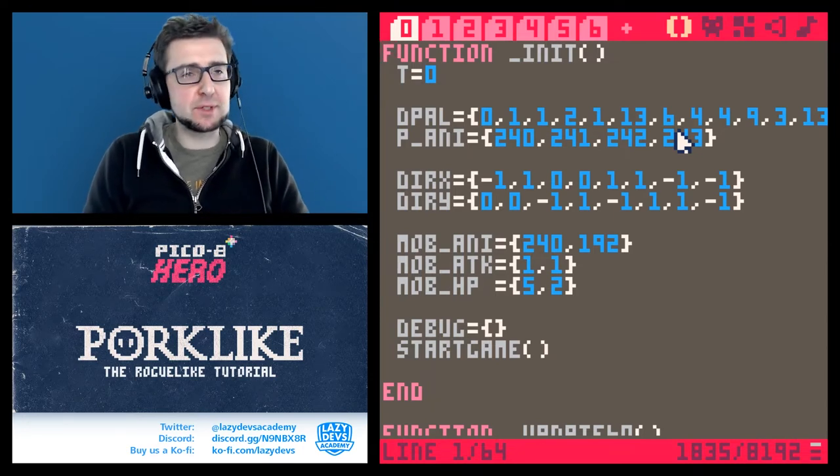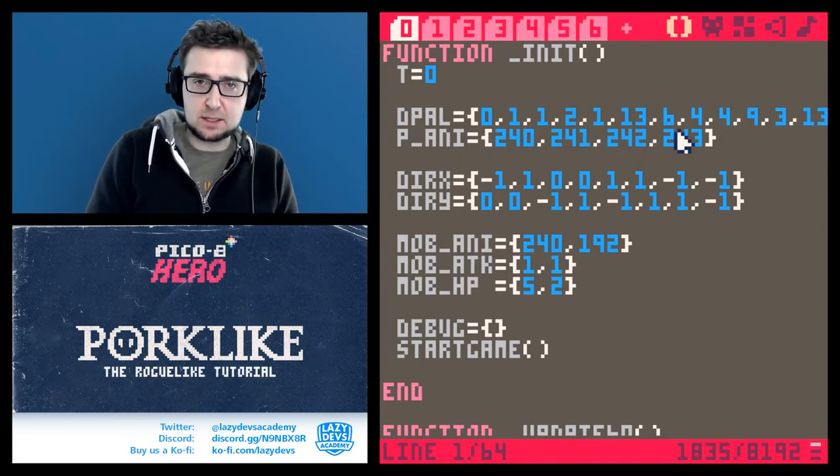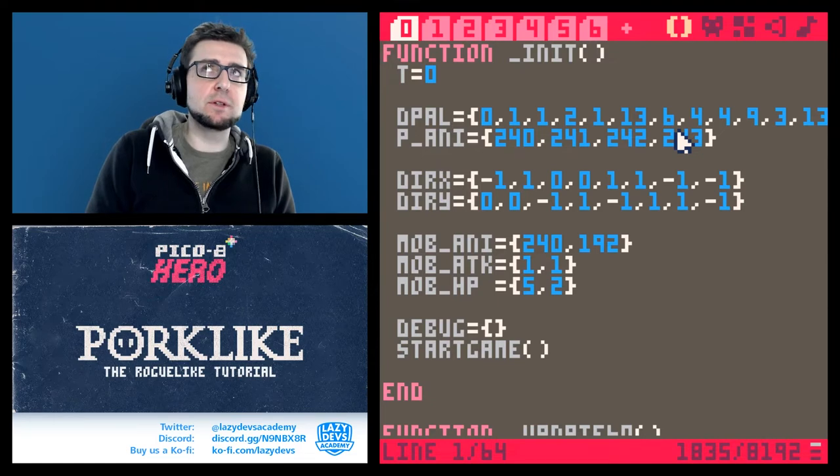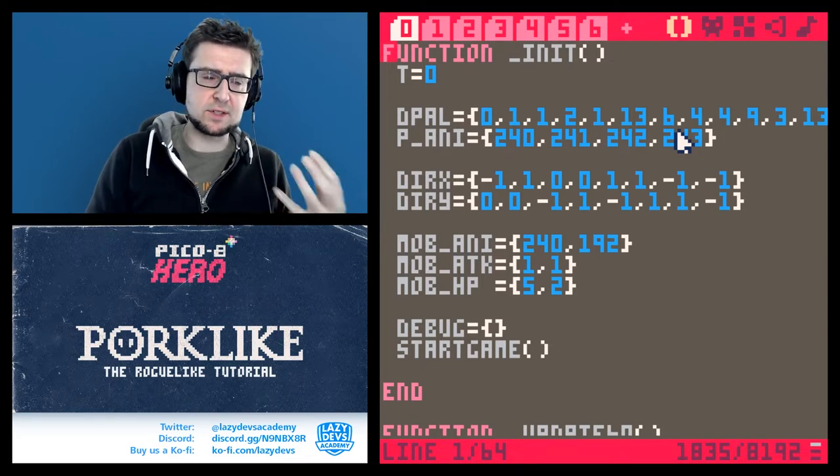So today we are going to be looking into line-of-sight detection — how to make it so that mobs will only be activated once they saw me, and usually they just stay put.